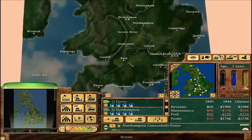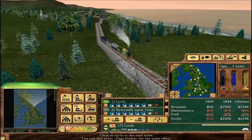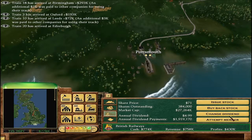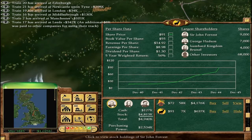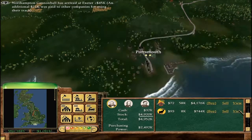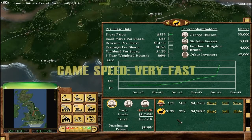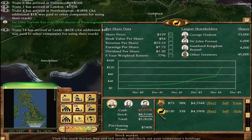Exeter to Northampton is a long way but that can stay. Interestingly, last year we made one and a half million just from the AI using our track — the AI really like to use our track. So now we just need to deal with the remaining AI. There are currently 88,000 shares outstanding and we have 8,000, so we need to buy a whole load. Let's buy 25,000 shares on margin — risky tactic, but I think it'll pay off as long as we don't get margin broker calls.